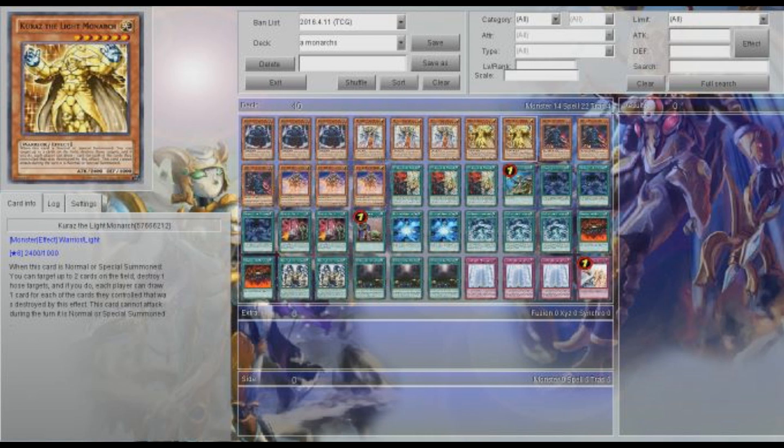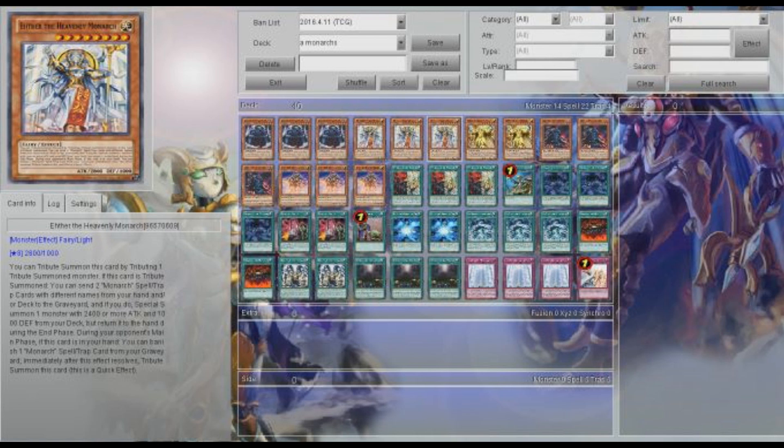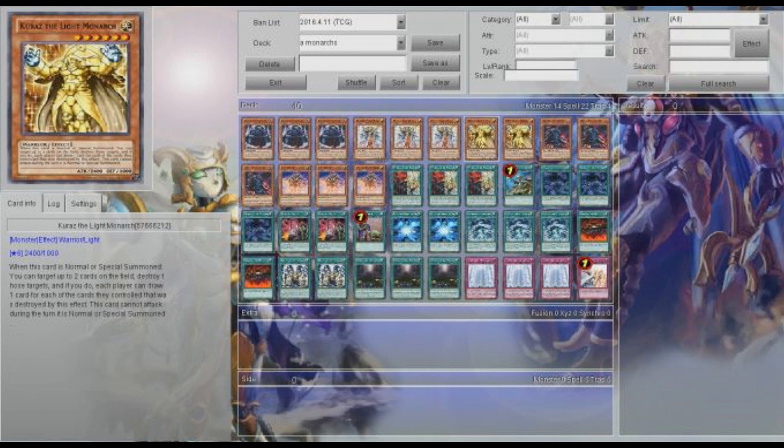Karaz isn't in the structure deck and there are some extra cards you don't need, but you could get the important cards for probably five, six, maybe seven dollars at the most by buying them individually. So let's go right into the deck profile: running three Erebus, three Aesir, and then two Karaz. That is it for all of our Monarch monsters.